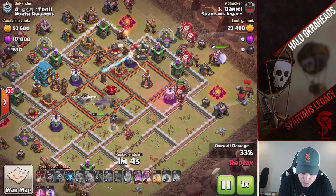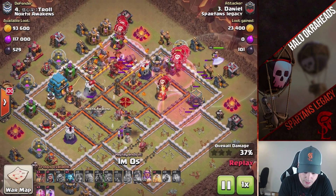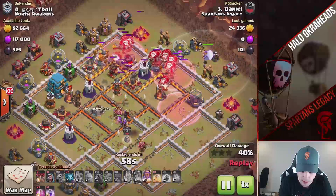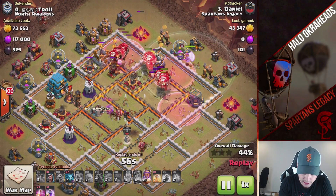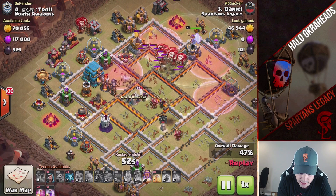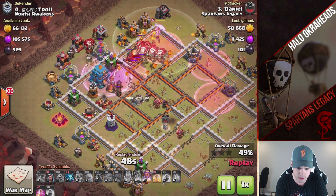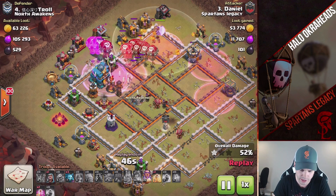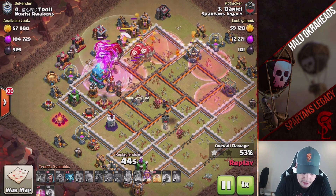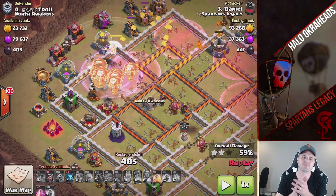He's got his loons in doing some nice work — 3 loons, max loons taking down one of those wizard towers, no problem at all. He pops queen ability — she grabs the wizard tower. Nice, good job queen, getting that wizard tower. And then he's got a heal spell and the grand warden, so pretty much 2 heal spells. That grand warden ability is like a heal. Beautiful pop, Daniel.